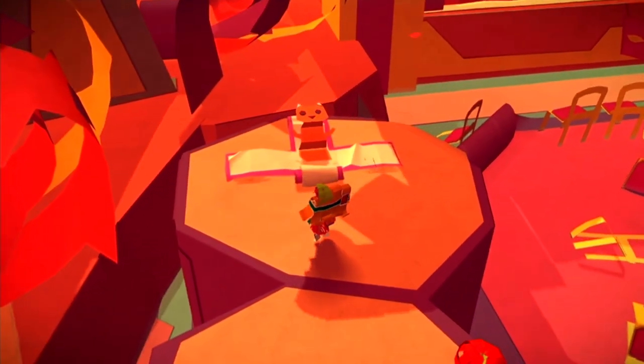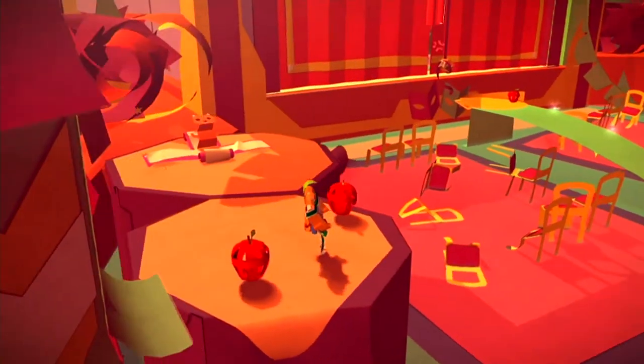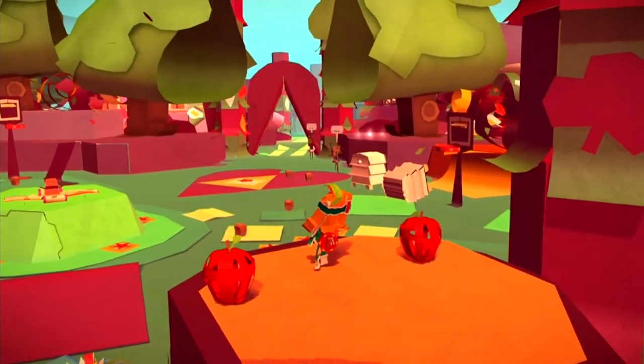Once that's done, if you head left where this blue present is, bounce up and there's another present up here which has a cat inside. So that's three red presents in this area and one blue present, and then this area will be complete of presents.